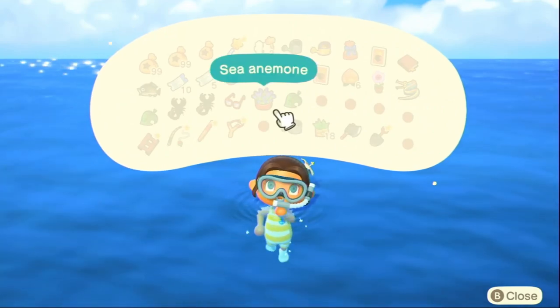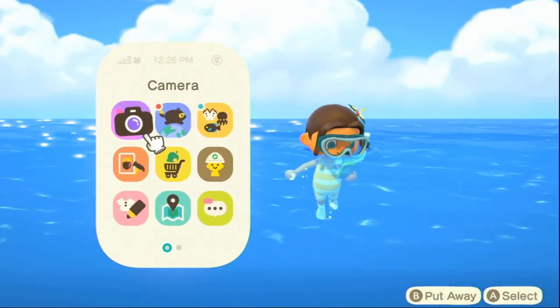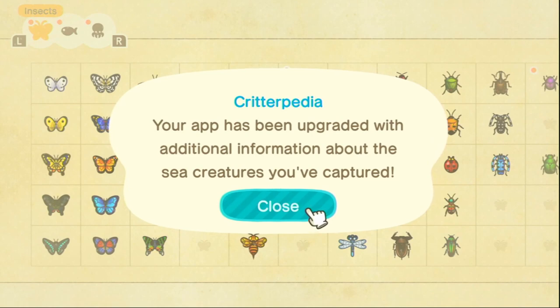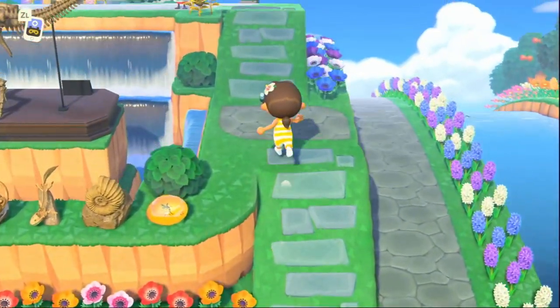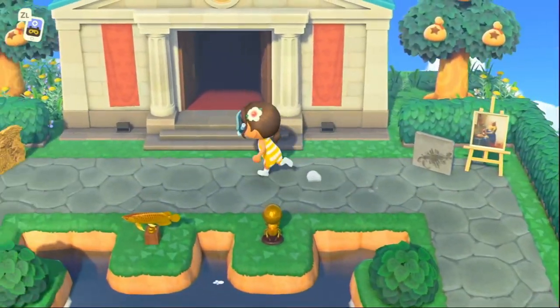Other important things to know about being in the water are that you cannot check your inventory. As far as we know so far, you cannot be stung by stingrays or attacked by sharks. However, the water does not affect your Nook phone and you can access it, including your Critterpedia, which will have a new section for sea creatures. Like always, you could bring these new findings to your museum and donate them to Blathers. Blathers will like these because they are not bugs.